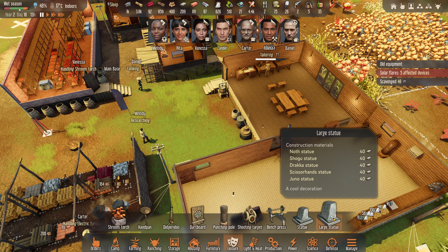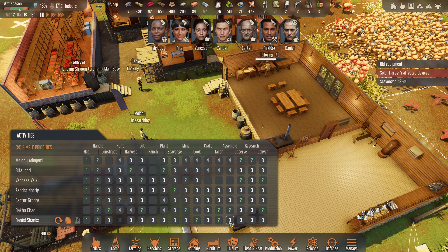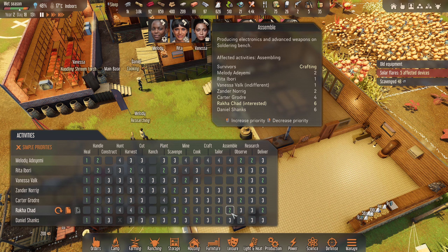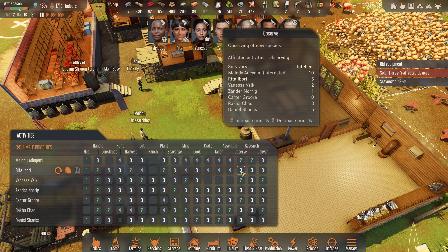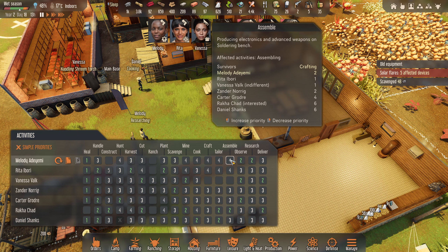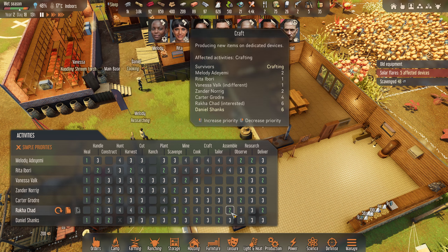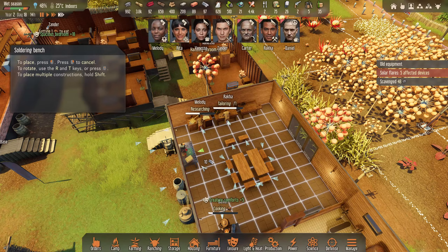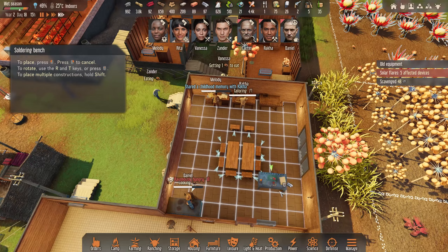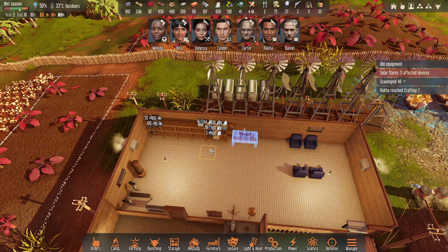We've got our electronics crafting sorted. I think it's time - although we've got enough people, let me go in. The new leisure item is statues - I don't want to grab those just yet. We want to get anything we don't have already. Going into activities - I think it's assemble that uses electronics. Raka does do it as well. I think these guys are very happy doing it. I want Melody on pure research, so I'm changing her from handling to stay focused. I'm going to put Raka on assembly and get Daniel doing the building.